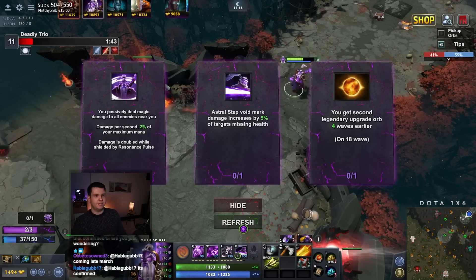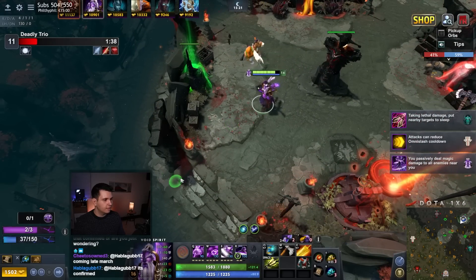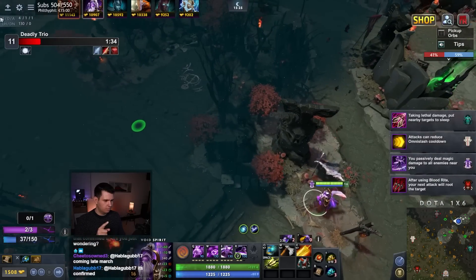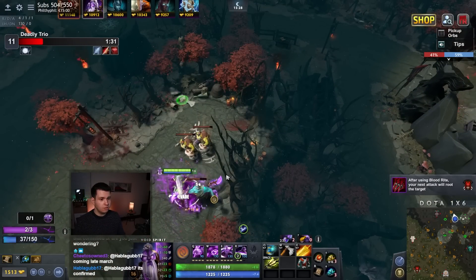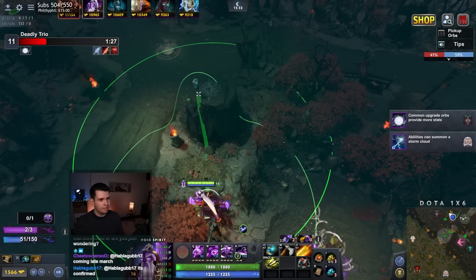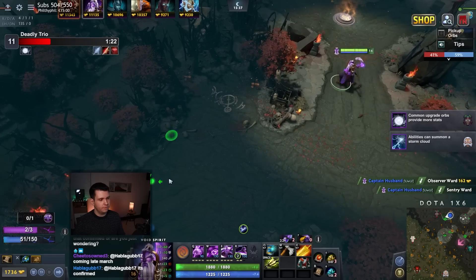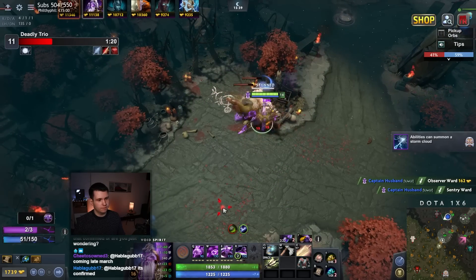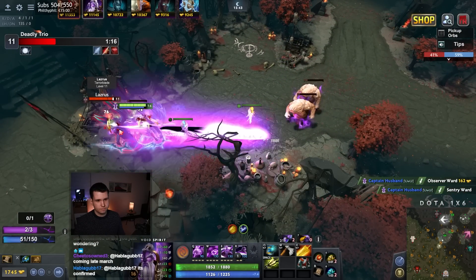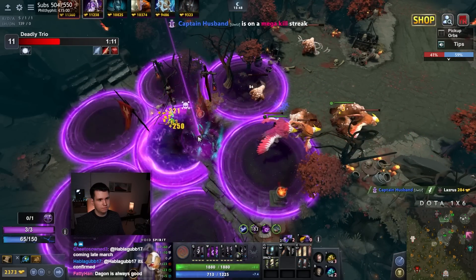You passively deal magic damage to all enemies near you — the damage is 2% of my maximum mana per second, which right now is like 20-ish damage. Not good, but I've got Radiance, I've got that. It's like one of those things — it's just going to add up. We'll probably buy Dagon. No Sunder for you, sorry.